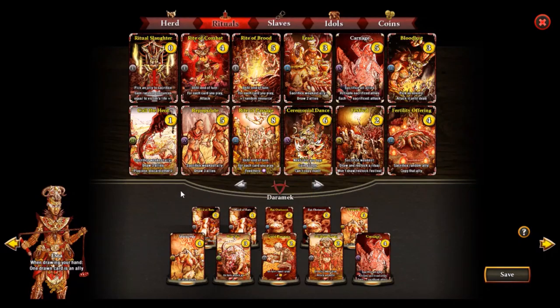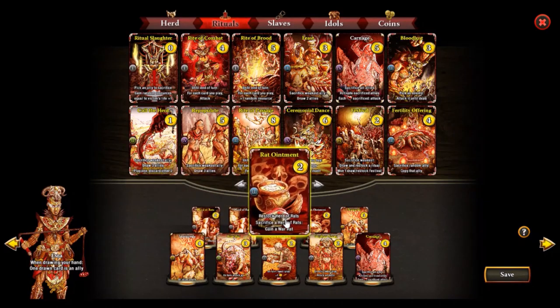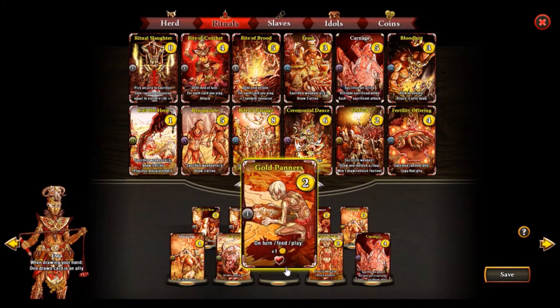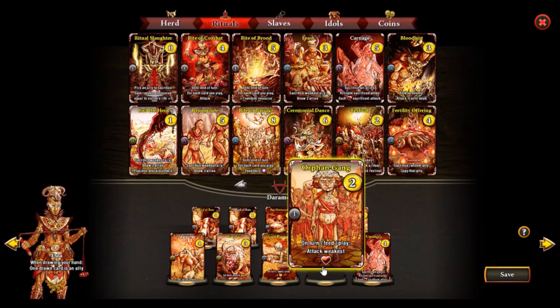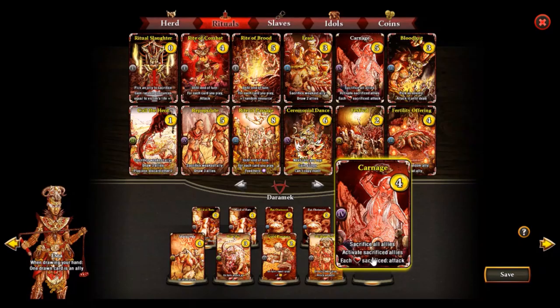Obviously with this kind of deck we want to swarm the board as fast as possible in the early game by spamming Heard of Rats and Rat Ointments. There are other really good allies like WarRat, Gold Panners for economy, and Orphan Gang for even more early removal of opponent threats. We also have two copies of Stampede for another win condition, and Carnage which is really the win condition — when you play Carnage it should be lethal.